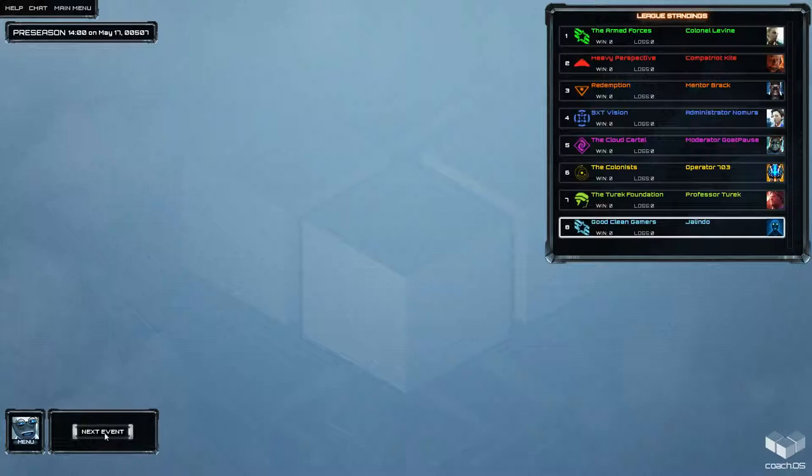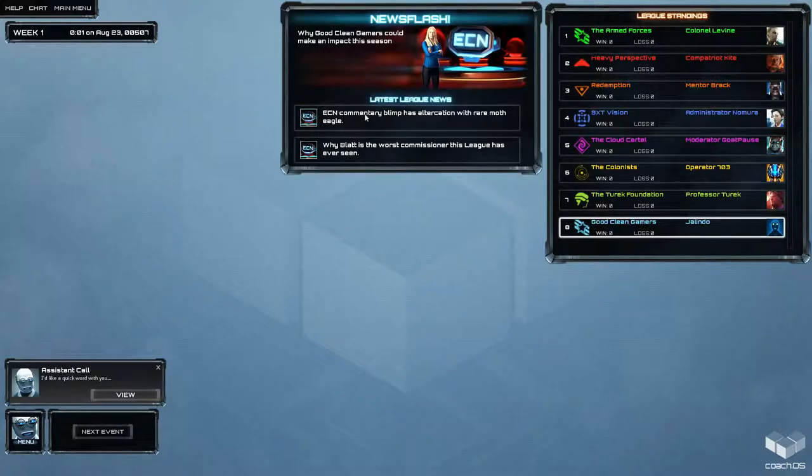We remember the tutorial, so we don't have to go through that again. ECN commentary blimp has altercation with rare moth eagle. Why Blatt is the worst commissioner this league has ever seen. Why Good Clean Gamers could make an impact this season.